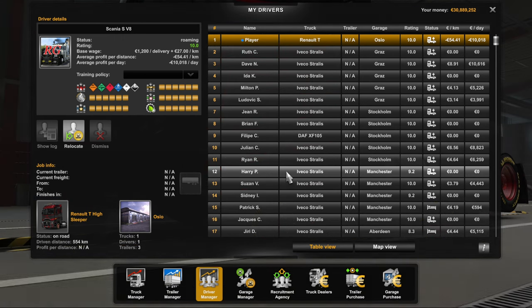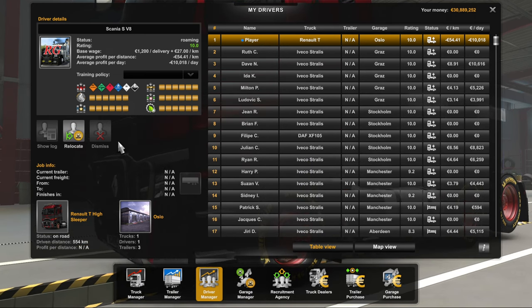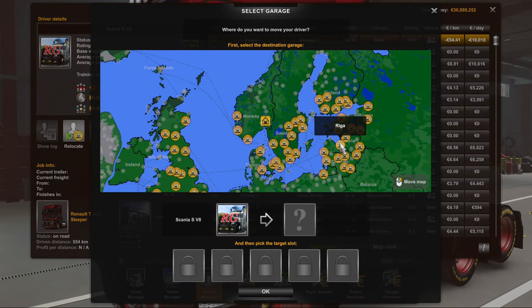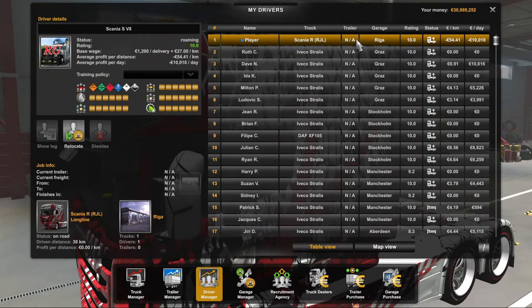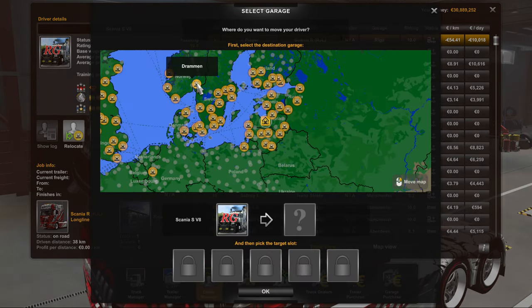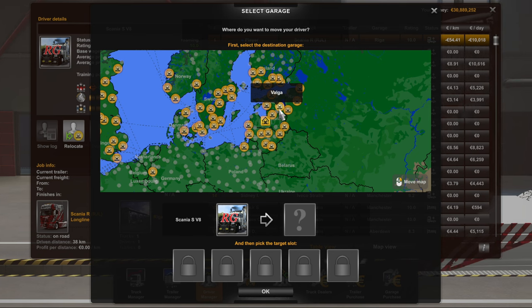If that's not what you want, make sure you're going into an empty spot. To quickly run through it again: choose your player, click Relocate, choose the spot you want. Let's go back to Riga — jump back into the truck, click OK. You can see now we're in Riga. We'll just check that to be safe — there we go, headquarters is back in Riga. Simple.